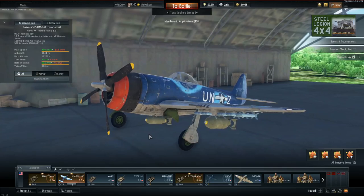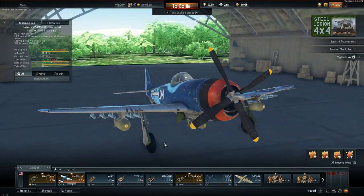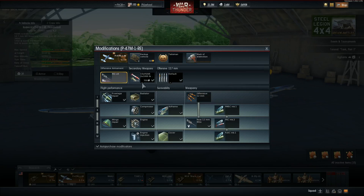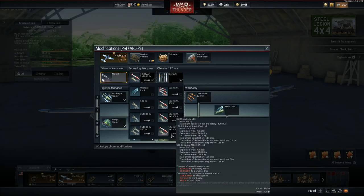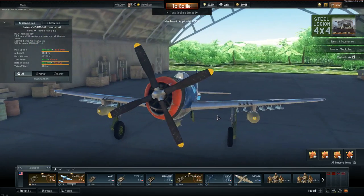The plane today is the P47M — one of the fastest props in the game, also a premium. It has the standard loadout for P47 ground strike: 10 HVAR rockets, two 1000-pound bombs, and one 500-pound bomb.